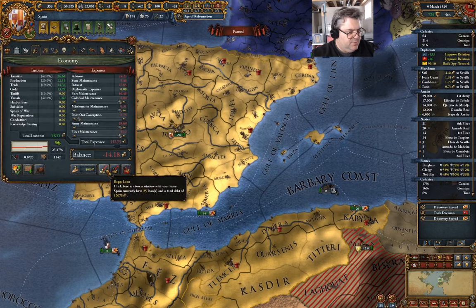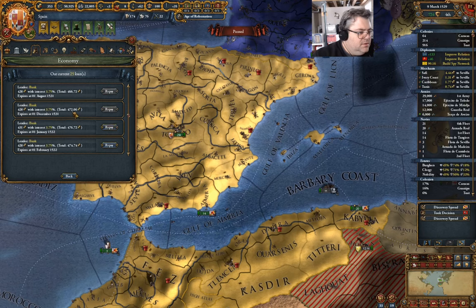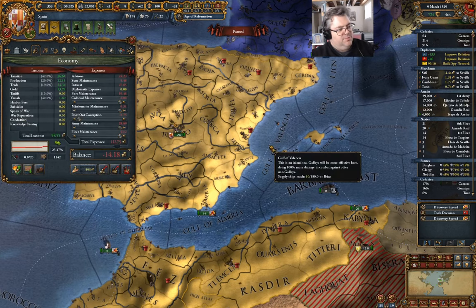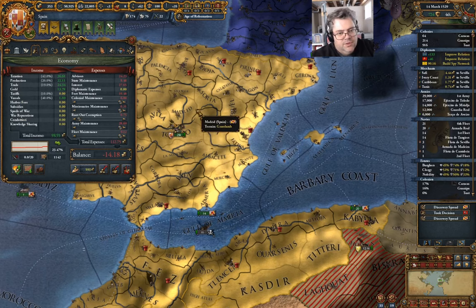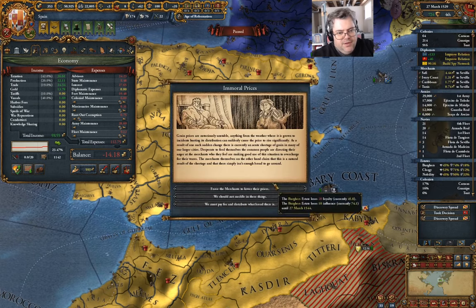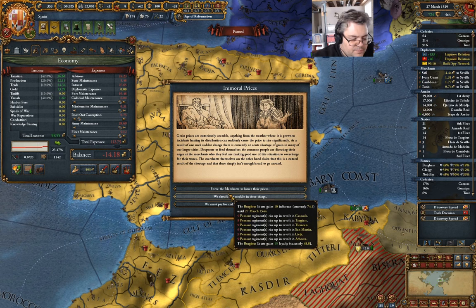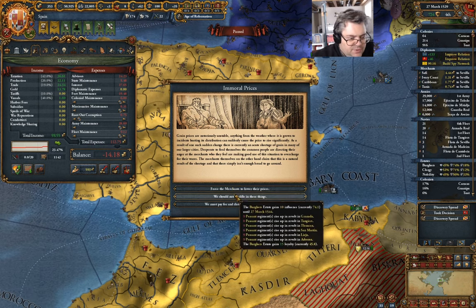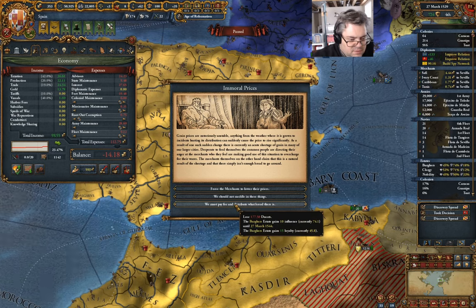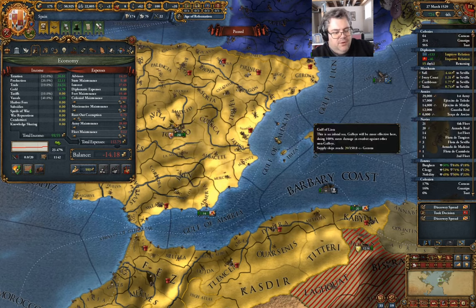If I go in here I should be able to see what I owe now — 10k. I'm going to leave that well enough alone. Oh, I don't need to build a spy network in Timbuktu anymore. Immoral prices — burgers lose 20 loyalty, bunch of rebellion. We don't need to build a spy network in Timbuktu anymore.